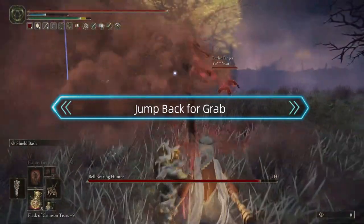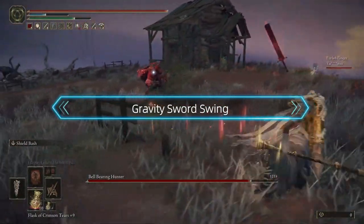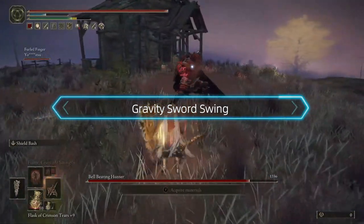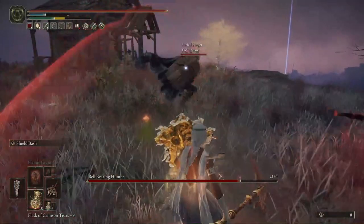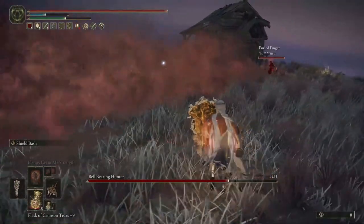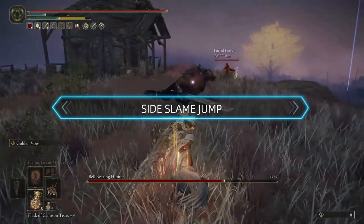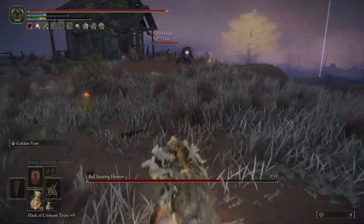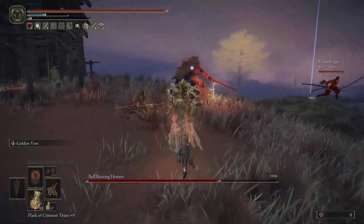So for his moveset: he does a move where you have to jump back, he does a gravity grab, and he also has a gravity sword swing. Watch out for all of them. We used scarlet rot and that worked really well. He also does a side slam jump — jump back for that too, especially for the grab.